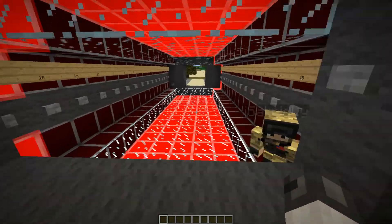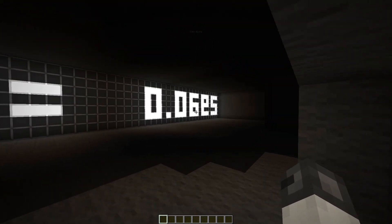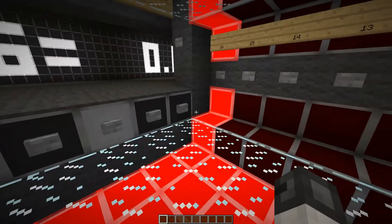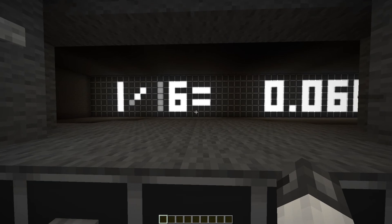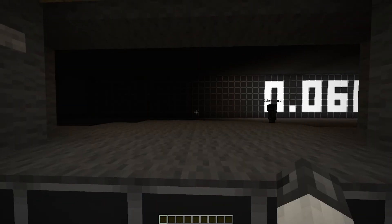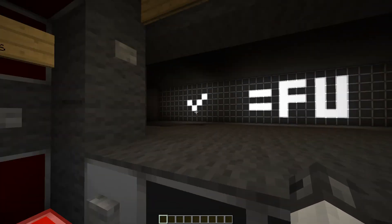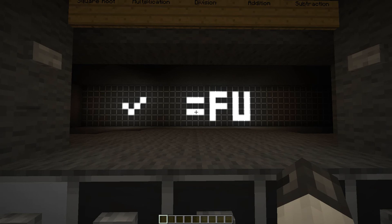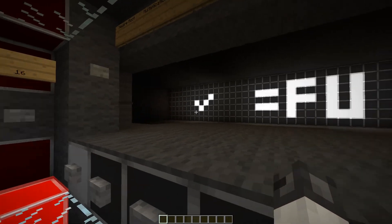We really gotta fix those bugs. It's supposed to say six point five — it says six nine five. It's an inverted nine. We almost didn't show you the square root too. I didn't really do the square root — we wanted to do it but couldn't find a way. Now it just says the square root of nothing is... fuck you.